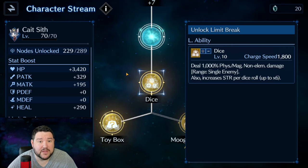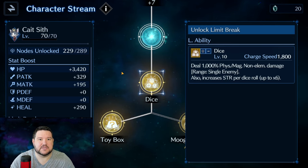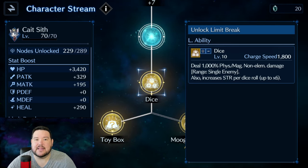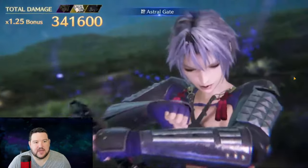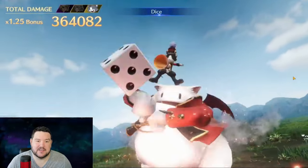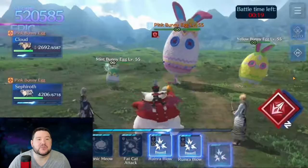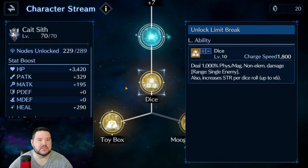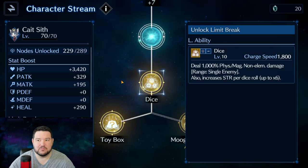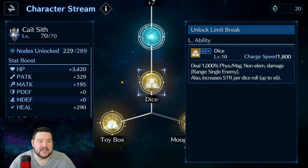Sometimes if you get really bad rolls, I've had him do as little as 10,000 damage on the limit — he is really a gambler-type hero. However, later I got a roll of 6, 6, and 4, and he hit 32,800. So he did 10,000 more damage on that limit break with considerably weaker stats. Sephiroth has about 1,500 more total attack stats than Cait Sith, but Cait Sith out-damaged him by 10,000 on that limit.